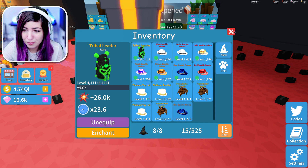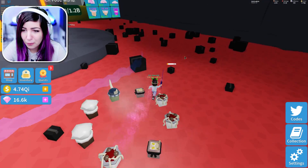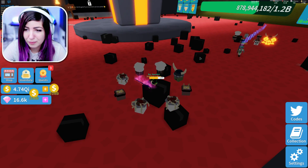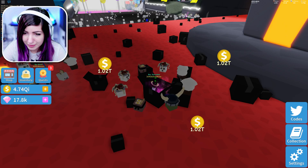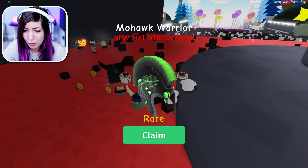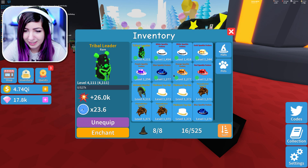We gotta equip this — I probably look freaky now. Oh my gosh, I look freaky. We gotta get some of the legendary pets now and maybe godly. I got one legendary pet from the second-best eggs so far, but not the legendary out of the last egg. We got a rare mohawk warrior — we look like alien warriors in this area.